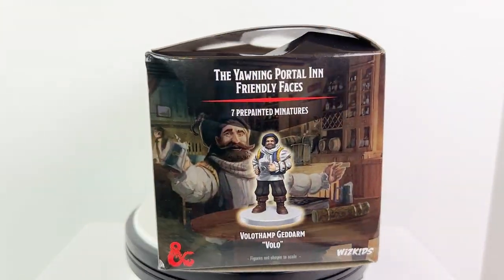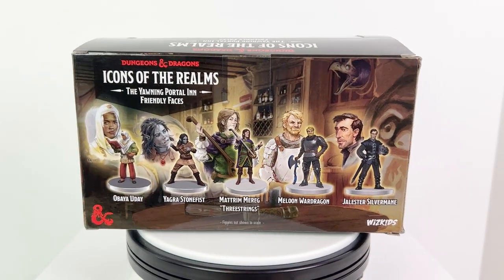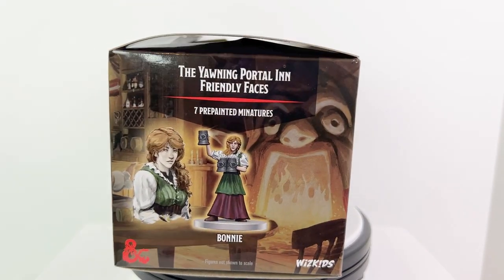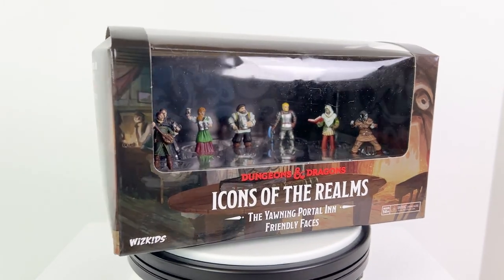Thank you to WizKids for sending it to us to review. And even if you didn't buy the big Yawning Portal set, you may want to pick these well-known personalities up for your own adventures. You can always build a version of the Yawning Portal yourself with Warlock Tiles and other terrain. And this is also very helpful if you're running Dragon Heist.